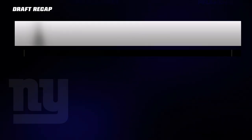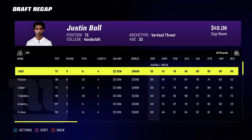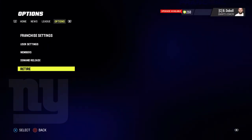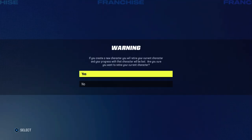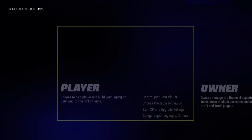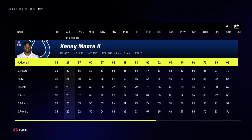Once the draft is simmed, go to draft recap so you can find where your player was drafted. I go to hold L to see all NFL teams, then go to overall to find your player based on their overall rating. To get from coach to your team, go to options, go to retire - it's not going to make you retire, you're just creating a new character. Go to the team your player is on, go to change role, choose player, go to active player, hold R2 to get to your position screen, go to cornerback, and click on your player.